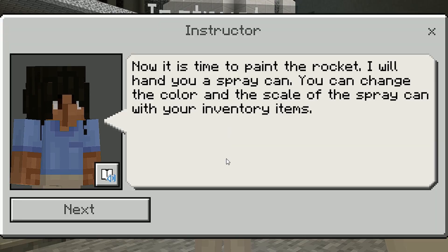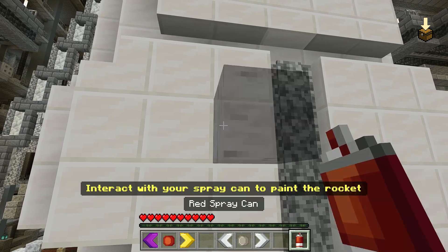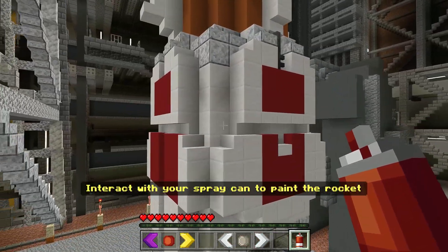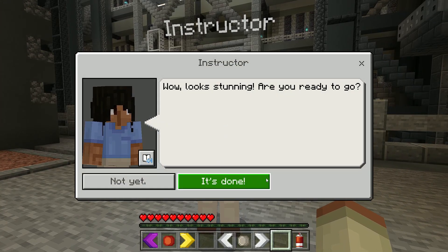Now it is time to paint the rocket. I will hand you a spray can. You can change the color and the scale of the spray can with your inventory items. Alright, this is pretty cool. This map has a lot of great things going for it — it kind of feels like I'm playing Splatoon. This rocket ship looks amazing and I think it is done and ready to go.